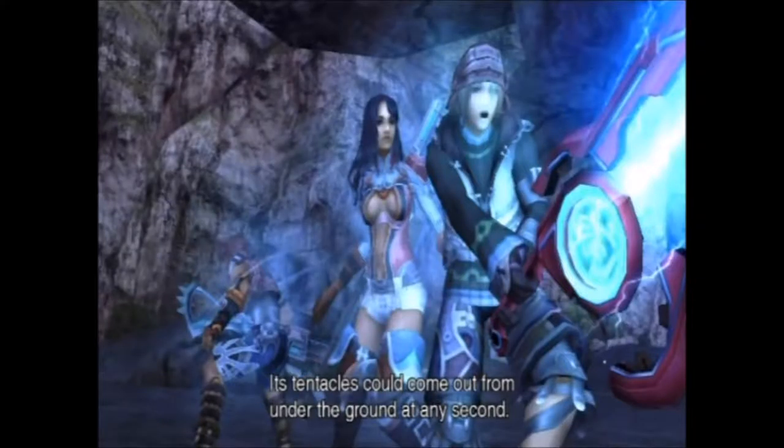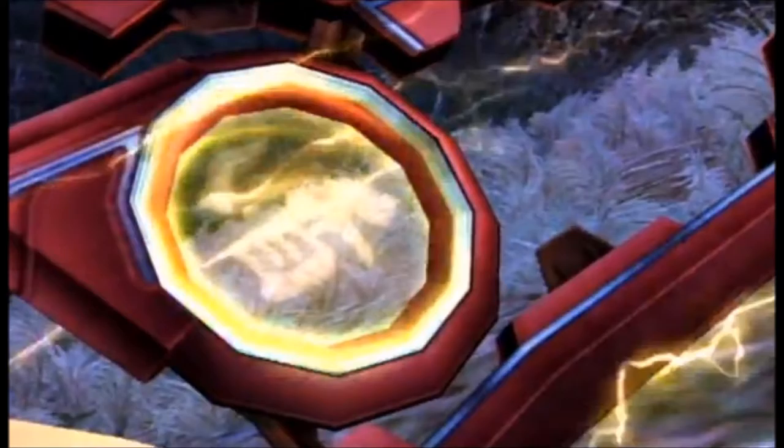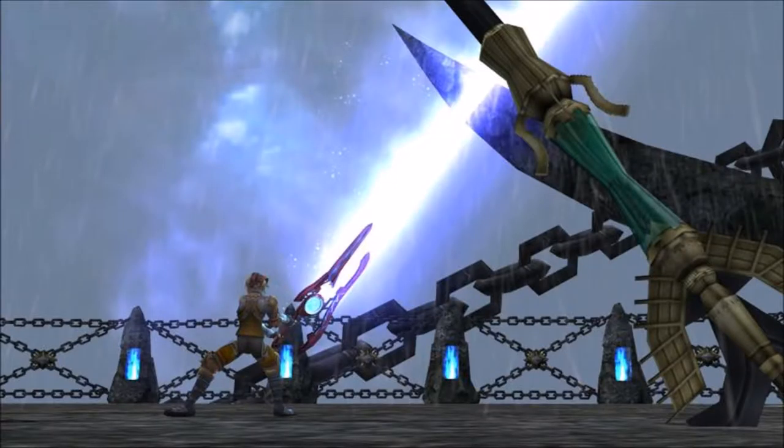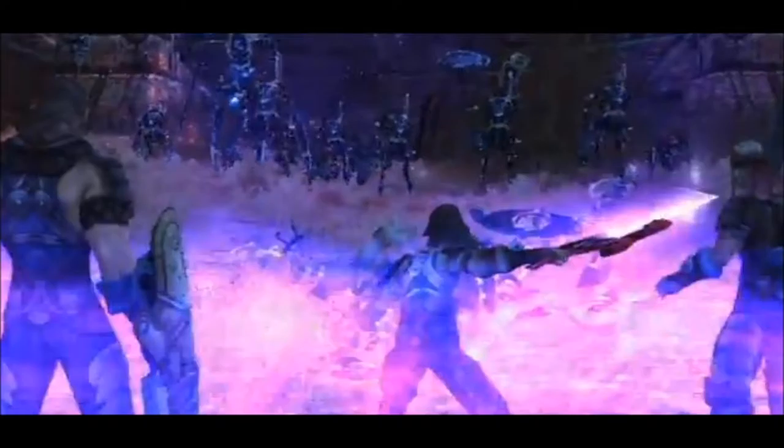Art number 3 is Monado Shield, which while it is an actual art in Xenoblade, in Smash Bros it functions more similarly to Monado Armour than it does to the actual Monado Shield art. Shulk's 4th art is Monado Buster, which while it is an actual art from Xenoblade, in that game it was an offensive, non-stat-changing move, also symbolised by another colour like blue. Monado Buster in Smash Bros was more similar to Monado Enchant, both colour and ability-wise.